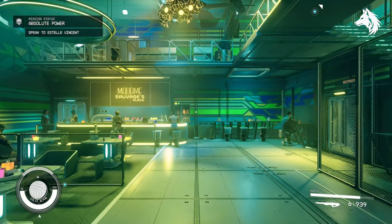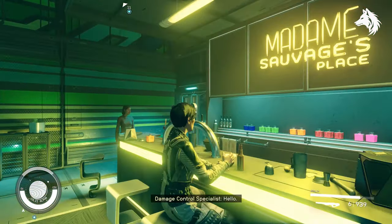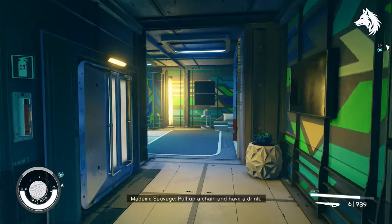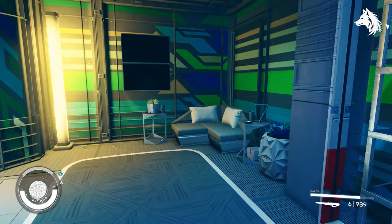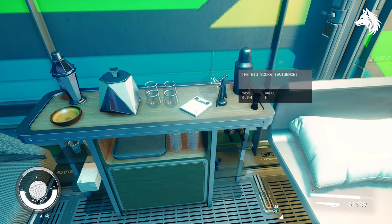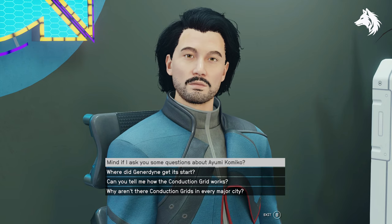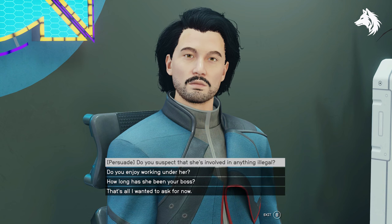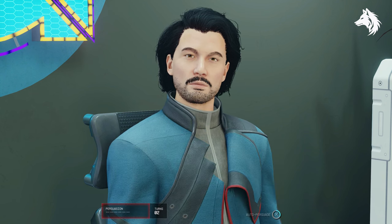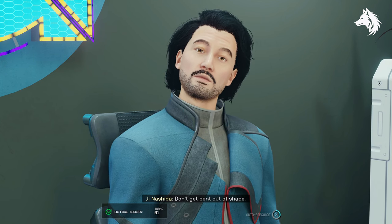Next we have the mission Absolute Power, where you get the Big Score evidence located on a bedside table in a bedroom on the first floor of Madame Savage's Bar in Neon. Meeting with Bayou evidence is found in a safe in Gendardine's offices on the Gendardine Industries floor in the Trade Tower — follow the quest until you go there as an optional mission, then persuade the receptionist to give you the key.